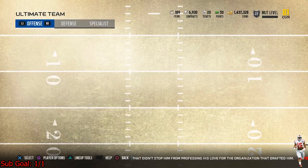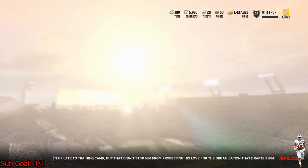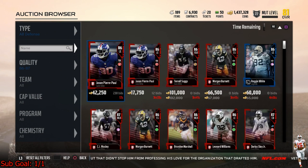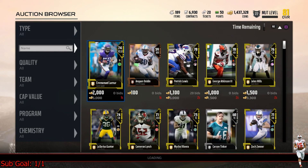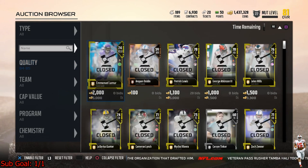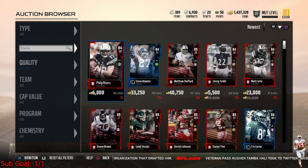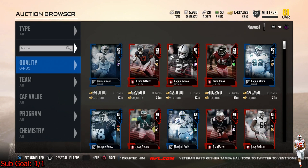Without further ado, let's go ahead and jump right into the filters. You guys are going to want to head over to the auction house. The first filter we will be working with today are 84 and 85 elites, again like in the past video. I cannot stress this enough — 84/85 mid-tier elites are the way to go this early in the game.